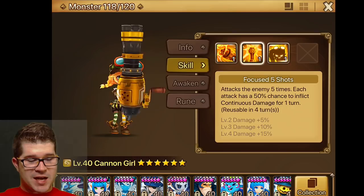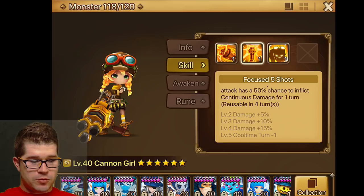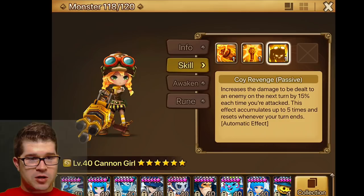The second skill is Focused 5 Shots — attack the enemy 5 times. Each attack has a 50% chance to inflict continuous damage for 1 turn. It's reusable in 4 turns, cools down to 3 turns.